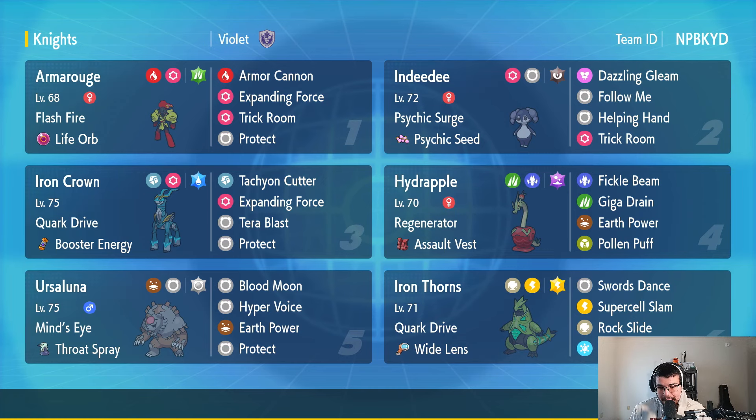Next up is Ursaluna with Mind's Eye and Throat Spray — as soon as it hits a move, Throat Spray activates giving it a plus one in Special Attack. Moves: Blood Moon, Hyper Voice, Earth Power, Protect. Indeedee as always with Psychic Surge and Psychic Seed, rocking the Dark-type Terra just so it doesn't take as much damage from Dark-type moves. Moves: Dazzling Gleam, Follow Me, Helping Hand, and Trick Room.